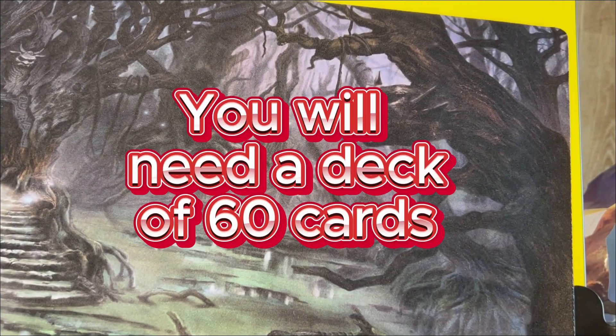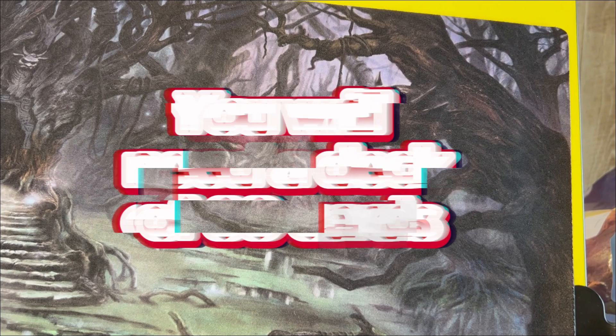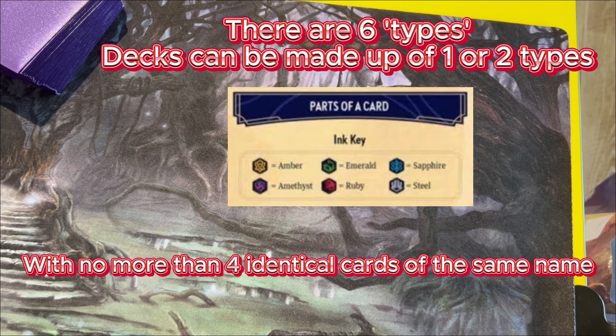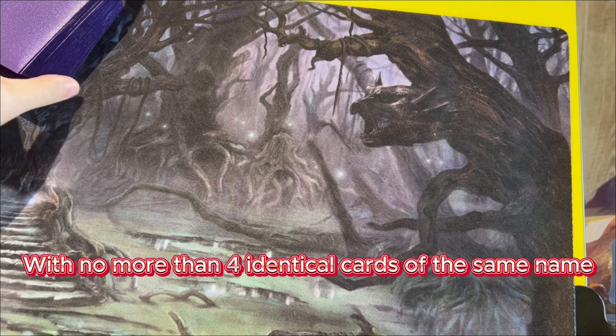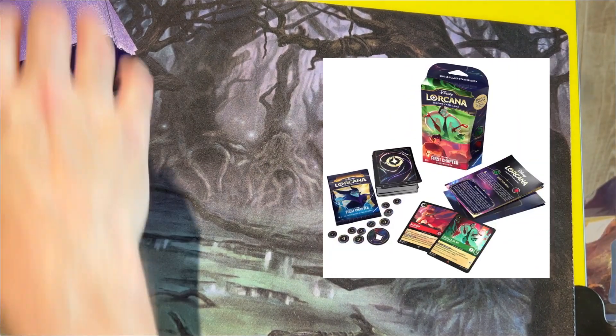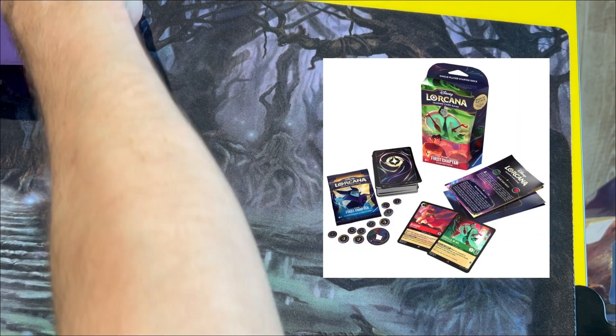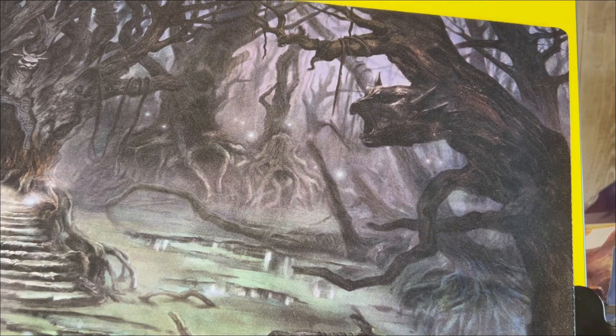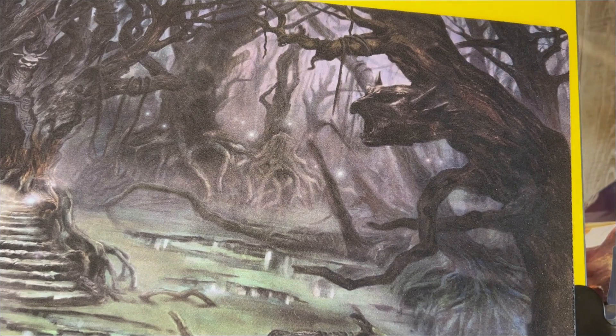So, do I need a deck? We've got two. We've got the health deck, which is just one of the starter decks. So this is the Emerald and Ruby deck — so it's Aladdin and Cruella De Vil. I have an Emerald and Purple deck.